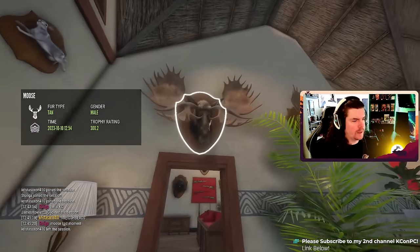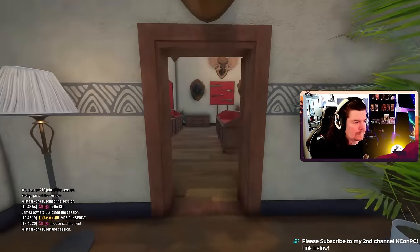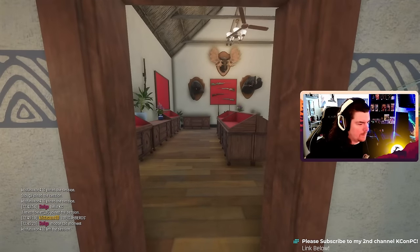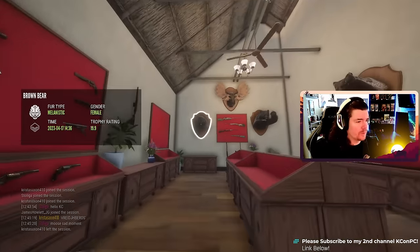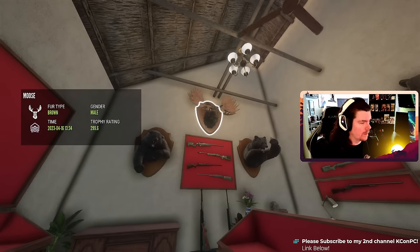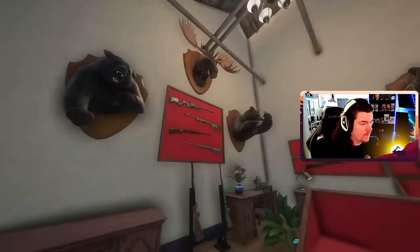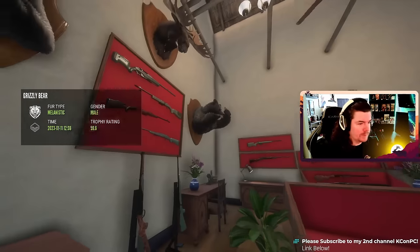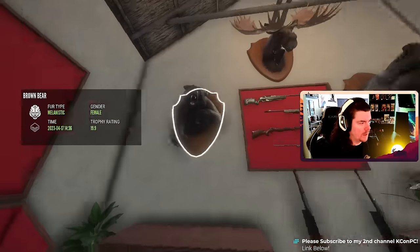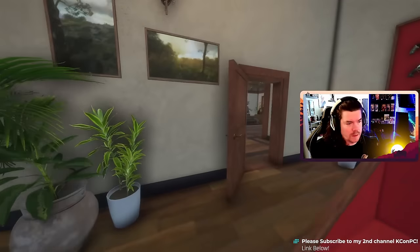Leucistic eastern cottontail rabbit. Another 300 moose, another 300 moose — that's crazy, that's a lot of 300 moose. Over 3,000 moose in my grind and I got one or two 300-plus. Then again, it's not with HM so it's completely different. Melanistic grizzly, melanistic brown bear. Diamond grizzly.